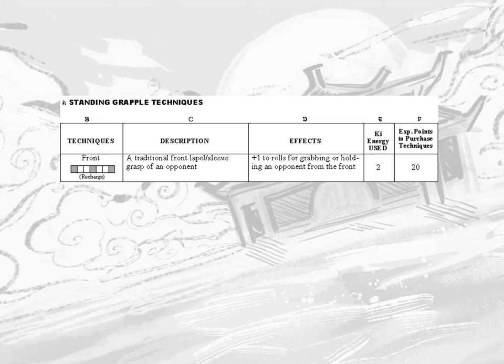For example, Standing Grapple Technique Front. This may be shortened when players become familiar to Standing Front Grapple or simply Front Grapple. Other elements of this chart include the technique, which is the name or specified version of a category.